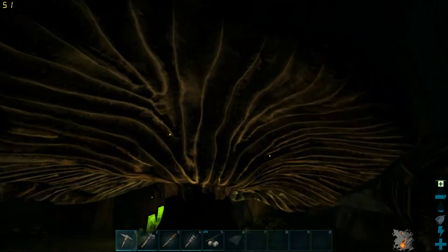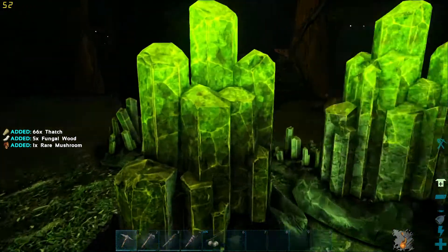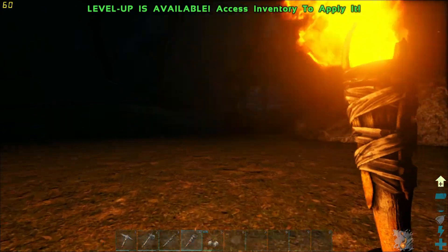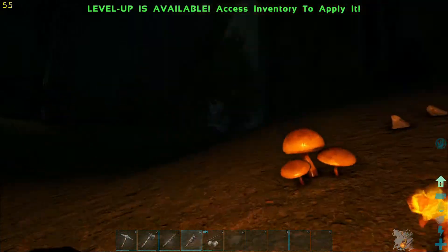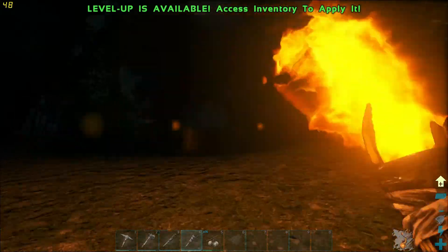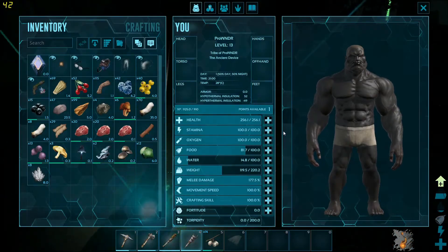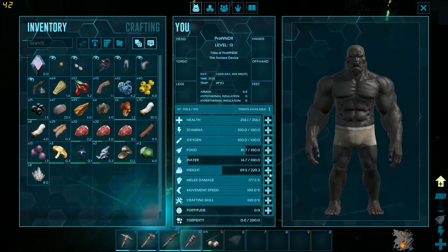Let's go get some thatch and some wood. I don't know what these green rocks are — I might find out. Green gems, and they give me crystals as well! I'm going to go over to my home so I don't get ambushed by a raptor, because that would not be cool.